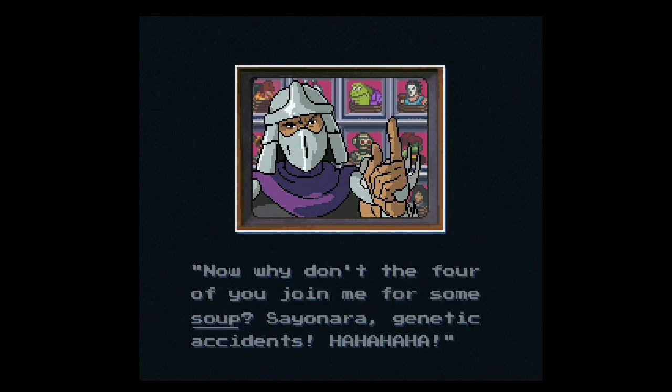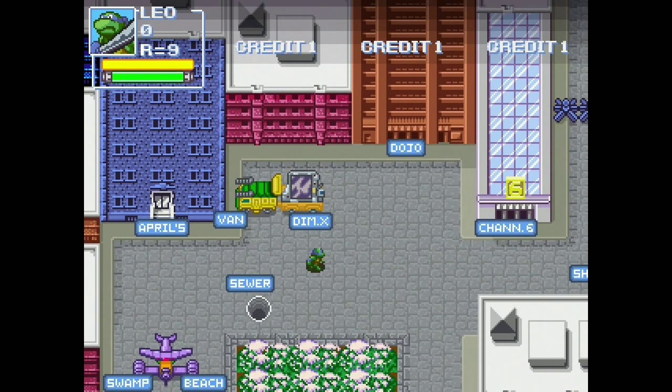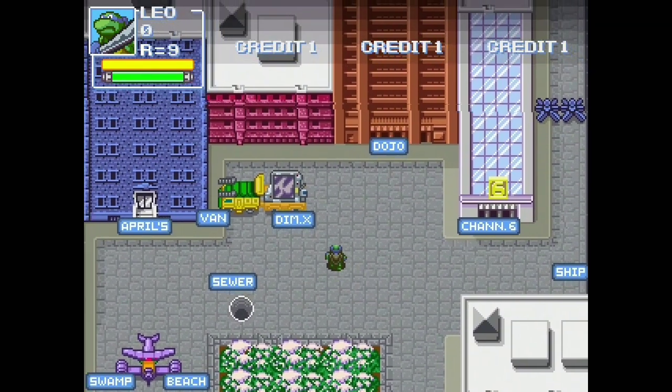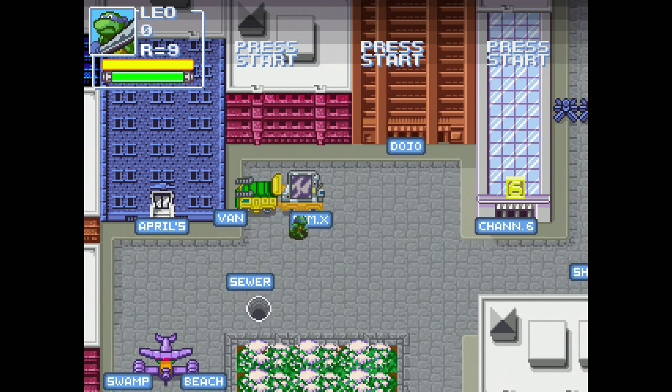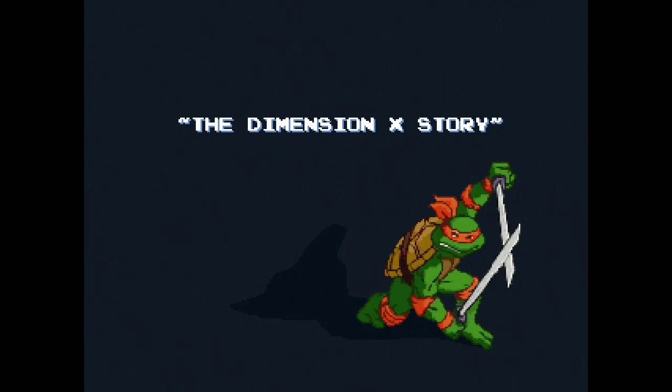Here's where it gets really cool. Normally in the non-proprietary version there are certain stages you can't access — you can't do the fan stage or Dimension X. But here I can click Dimension X and go right into the stage. That was part of the reverse engineering work to make it actually work on mini classics. Now we can play it — look at that, it's awesome!